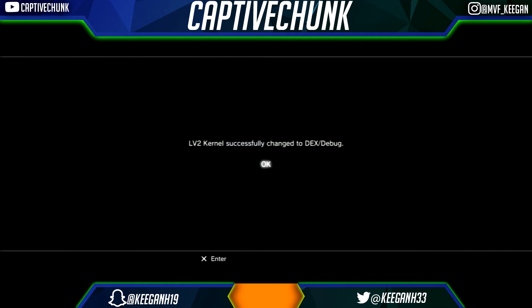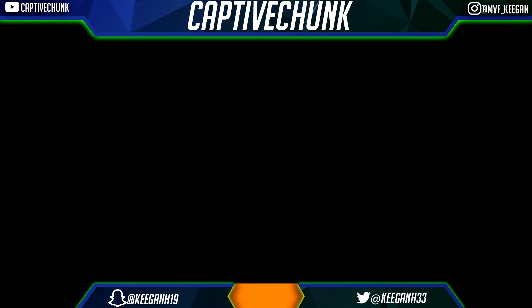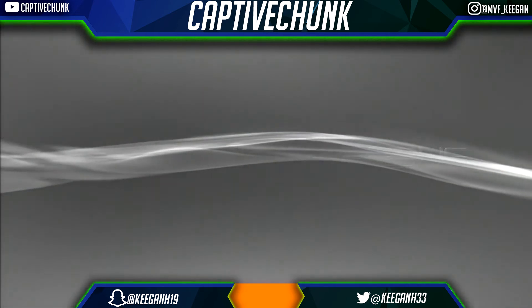Then you want to click 'Swap Level 2 Kernel'. It'll say 'Level 2 Kernel successfully changed to DEX/b-bug, system restart is required.' Once your system has restarted, you are 100% on DEX.